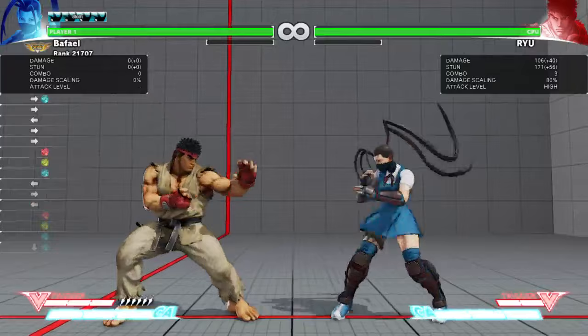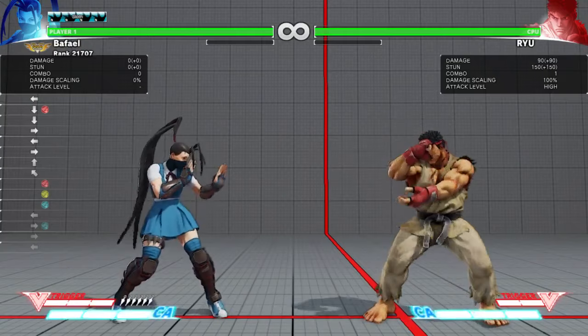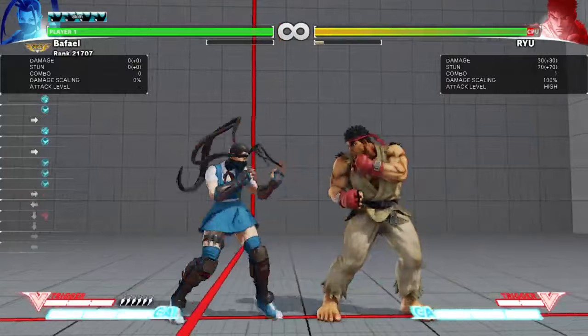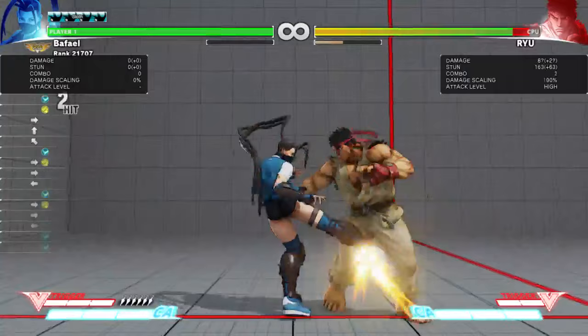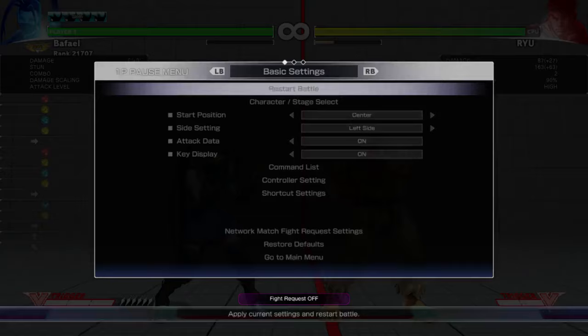The turret combo does kind of a lot of scaling, but the damage itself is pretty high - 106. Crouch fierce by itself is only one hit of scaling and does 90, so if you're going for absolute max damage, it's usually better to use crouch fierce instead of stand jab turret combo. Crouch jab starts in 4 frames and stand jab starts in 3, so it's important to know the distinctions. Stand light kick goes the furthest of all her light normals and it's also plus 3, so you can start combos with it. It's usually a combo ender because you push out too far after.